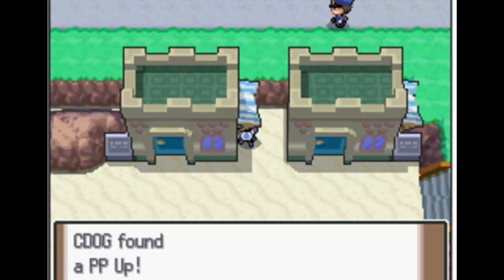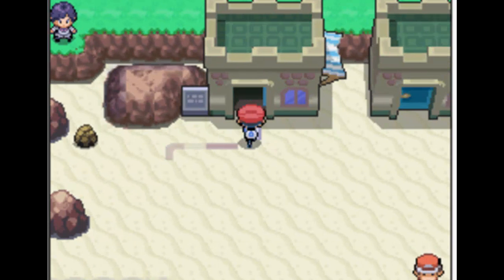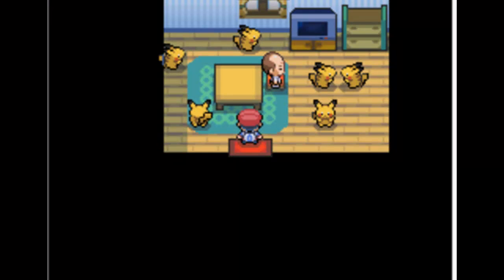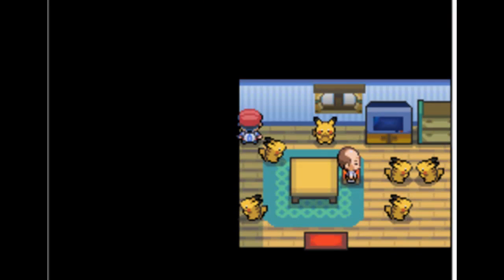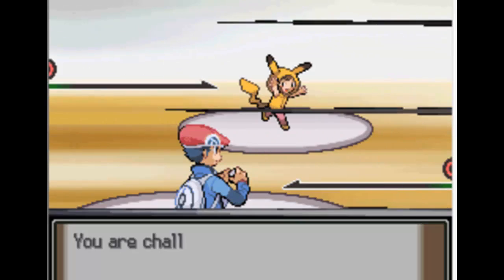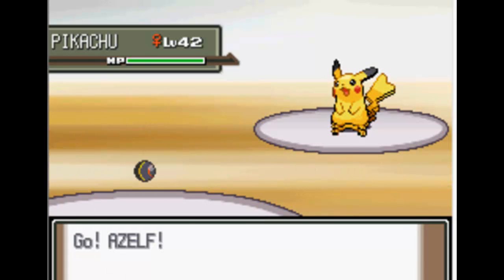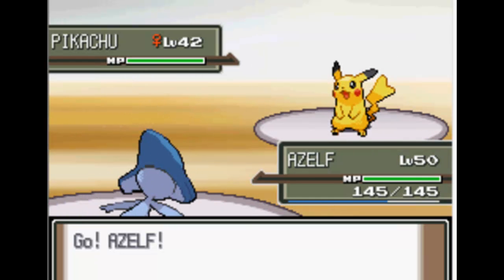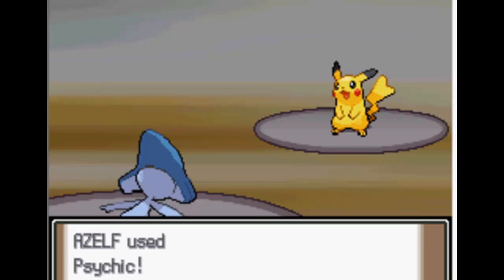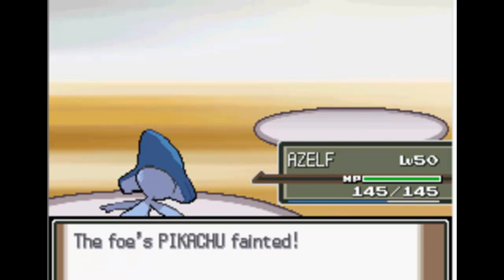There's a Pokeball right here — PP Up. I'll probably battle the two people in here and then go down there. I've gotta battle that fisherman. You can battle this back Pikachu trainer — it's the only one. If you talk to the other guy, he says he's gonna go fight the Pokemon League with his six Pikachus. Good luck fighting that Garchomp — you're gonna get Earthquaked.